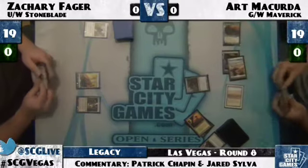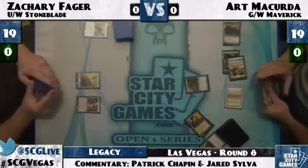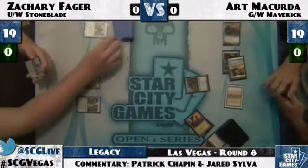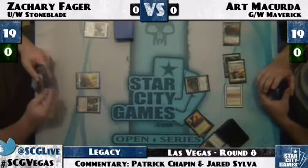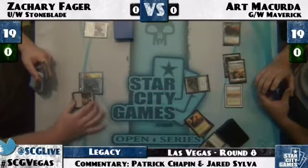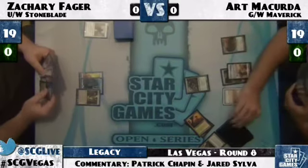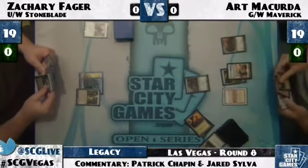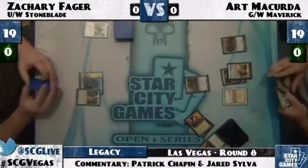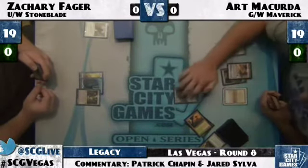Zachary plays Mutavault and passes over. Art's looking at a handful of land, trying to figure out exactly what he wants to do. Is that a Thrun? Wow — that was the one-of Thrun, and that's going to be a real, real tough thing to deal with for Zachary. At least he drew blue mana, but his only game one plan against that is going long and setting up some equipment — a Sword of Feast and Famine or a Batterskull to hold it off.